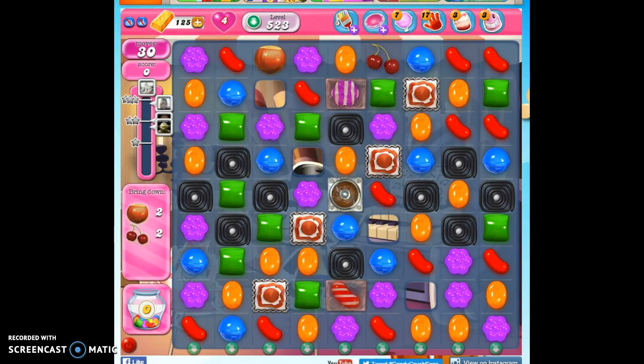Hi friends, this is Susie, your Candy Crush Guru, here to help you solve the puzzle of level 5.23, where we have 30 moves to bring down 4 ingredients, which will definitely get us our 40,000 points.